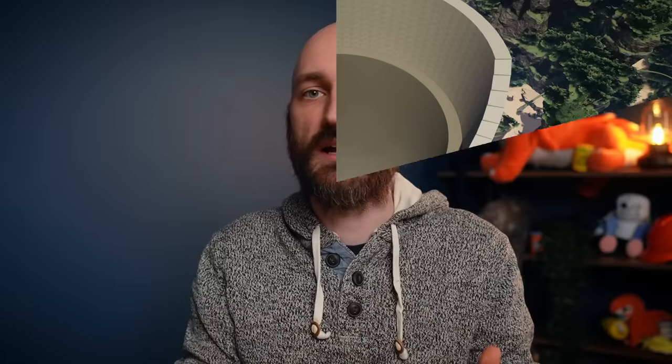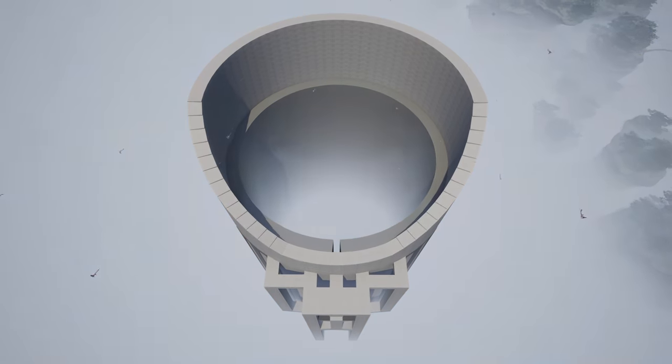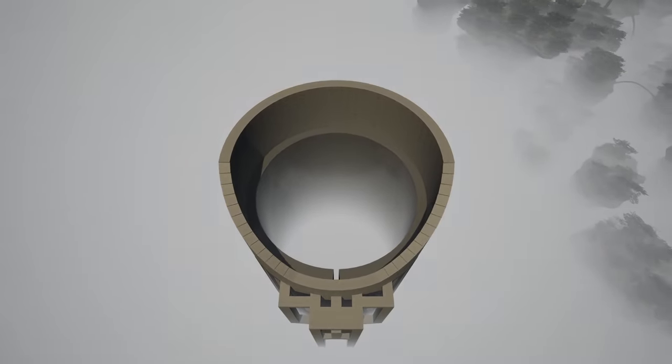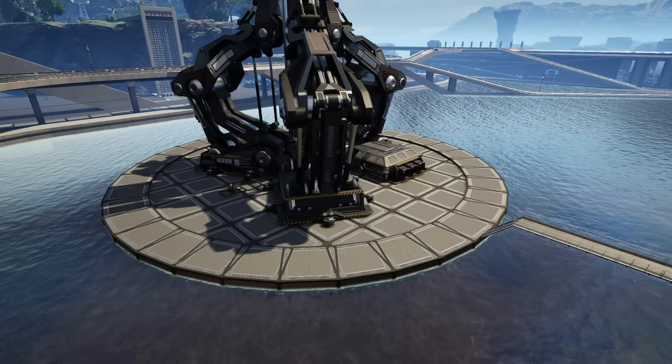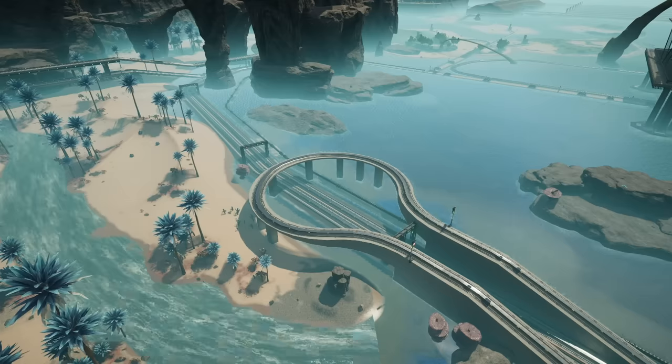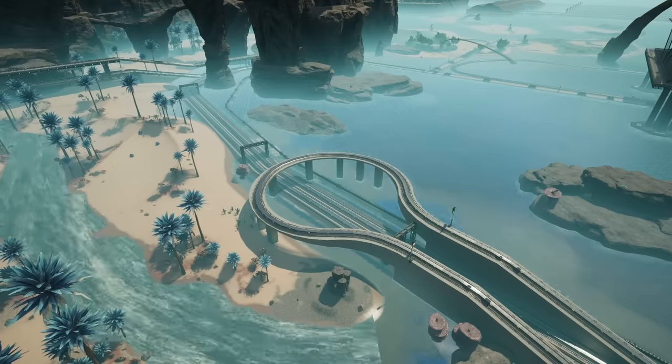Snut then went on to mention that circular foundations won't be coming to 1.0. For me, this was expected and we already have ways in which we can cheat circles in the game. This isn't to say that they will never come to Satisfactory, but it would potentially require reworking the current build system in order to support that — something they'd obviously avoid doing this late in the game.